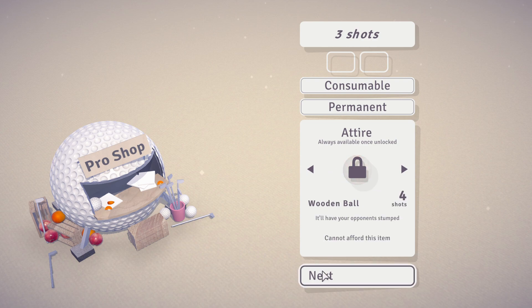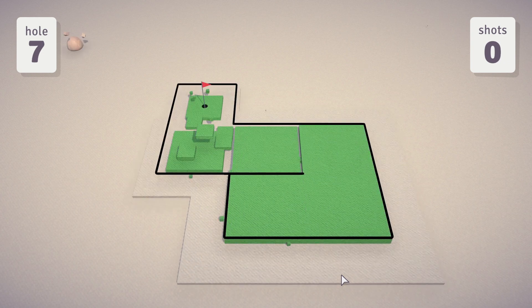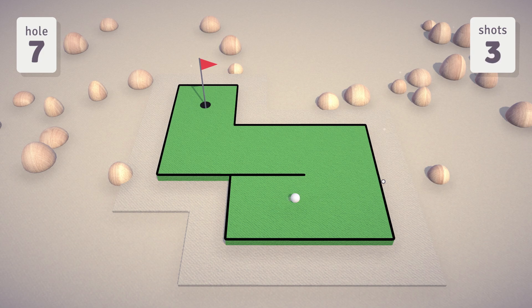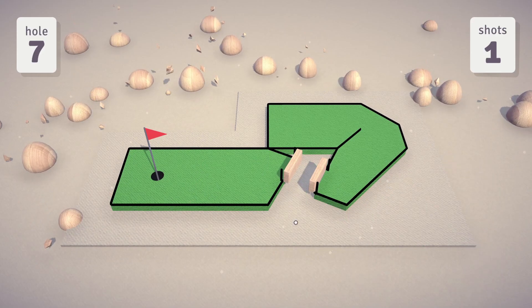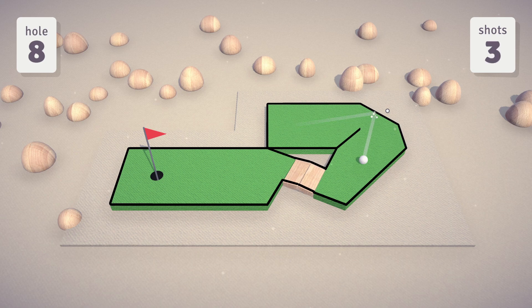I've unlocked a hump, which adds a little hump to the course. It makes you need to hit the ball a bit harder, but if you know what you're doing you can use those humps to create shortcuts and get to the hole faster. I've also unlocked a wooden bridge that acts like a drawbridge, so you just have to time your shots right. So far the permanent unlocks seem to all be additive to the course.